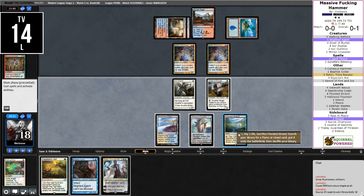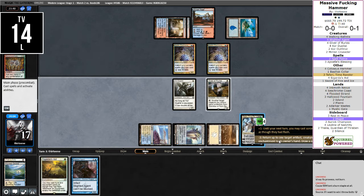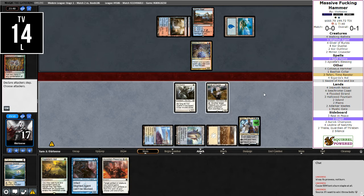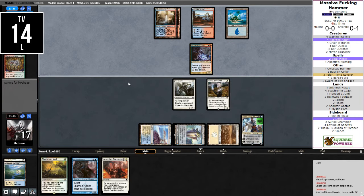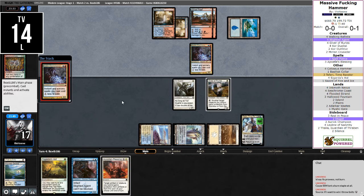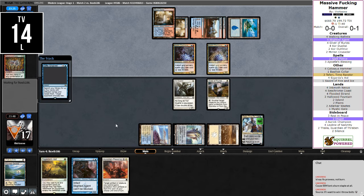I'm going to bounce one of the mana dorks just to set them back. There's not much of a point to attack — they shouldn't have an answer for the Duelist. I would have to tap both of my creatures, that leaves Teferi open to die. Yeah, we'll just stay on defense. They have the mana dork and three unknowns. There's Electromancer. This is a Gifts — I think we just lose.